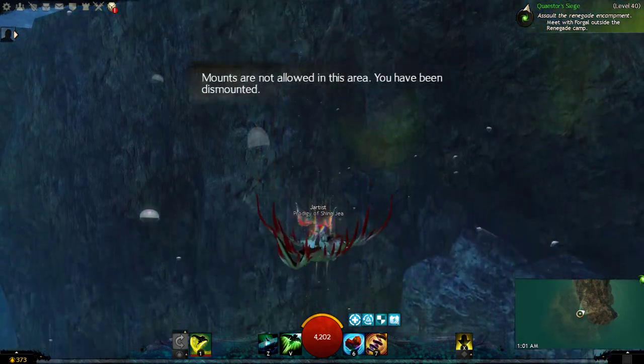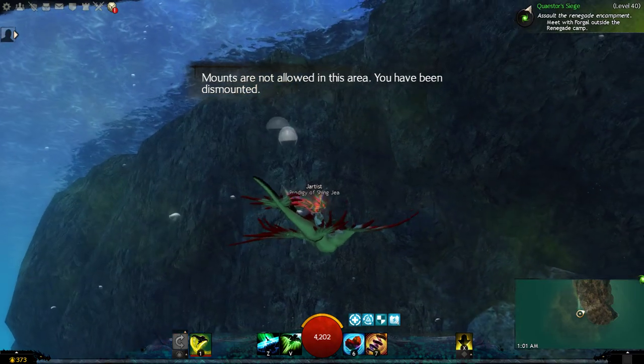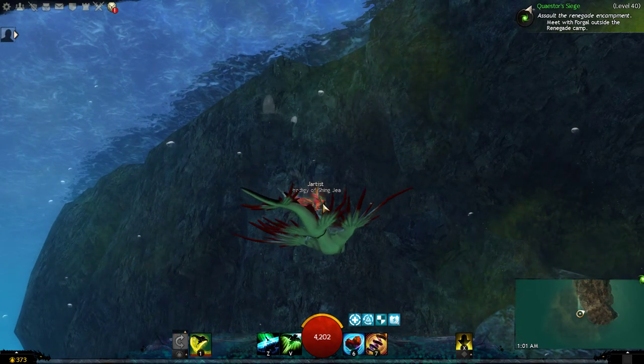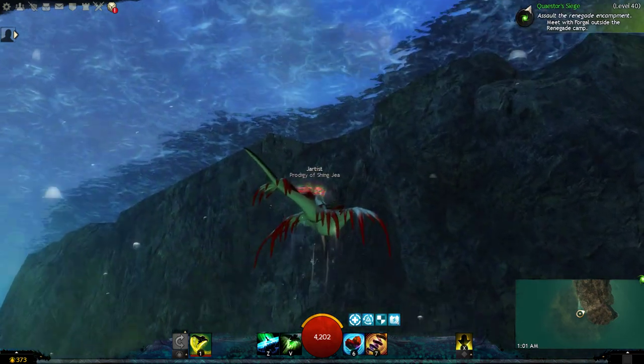We've got to swim down so we can mount our skimmer. Then we're going to dive down a little bit and rise back up. The method is to use the momentum of the rising so that when we get dismounted it will carry us up until we land on that rock.